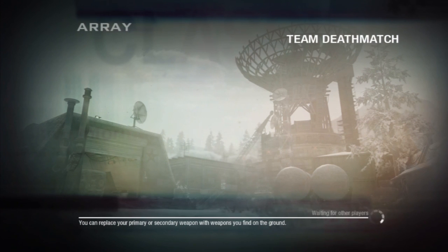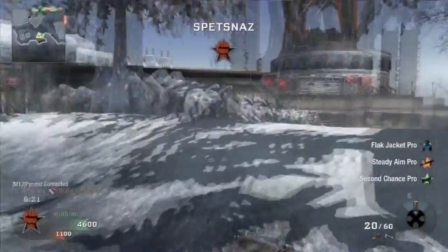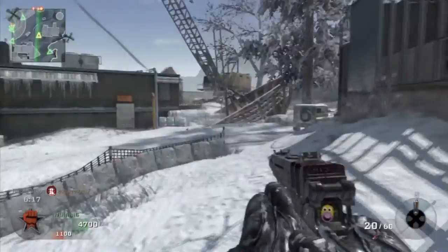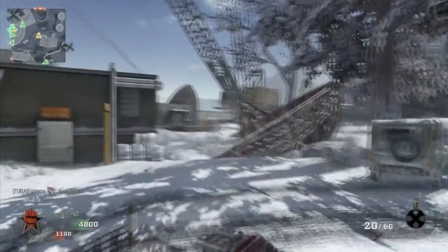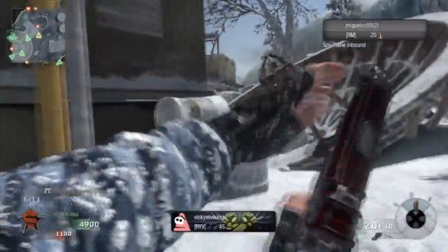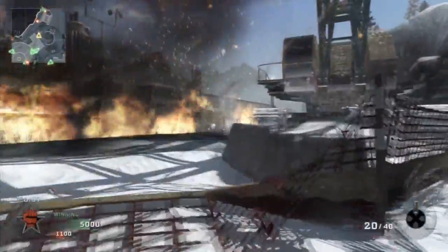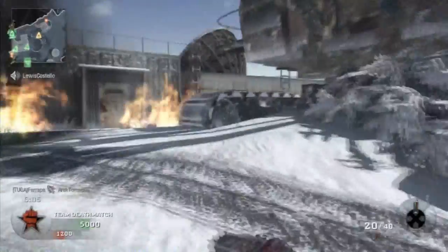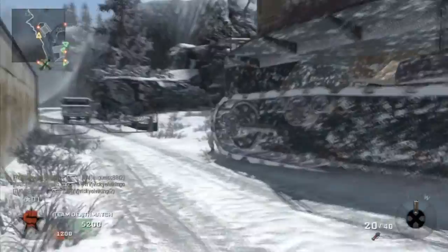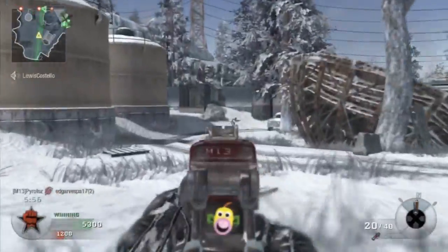Array — not the best of Scorpion maps. Well, is anything? Scorpion has amazing long-range capabilities. You wouldn't think, given it has like the lowest range of any of the SMGs, but the fact that it has almost no recoil makes it an excellent long-range weapon.